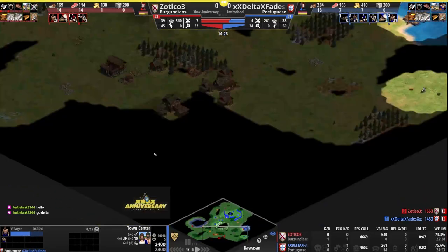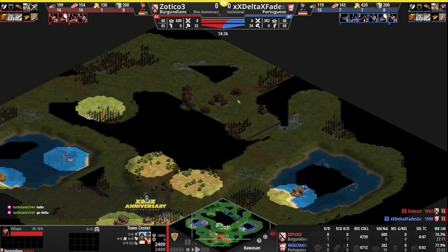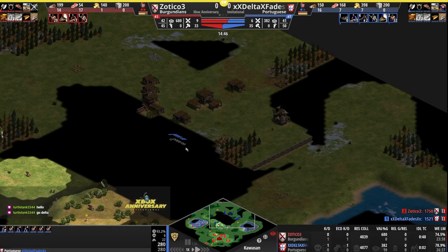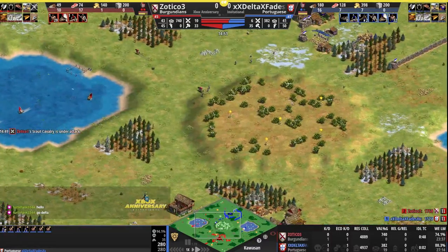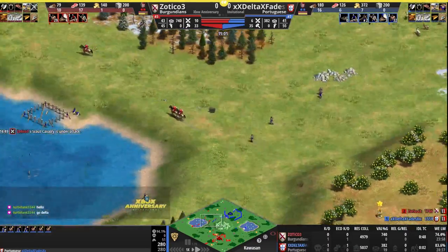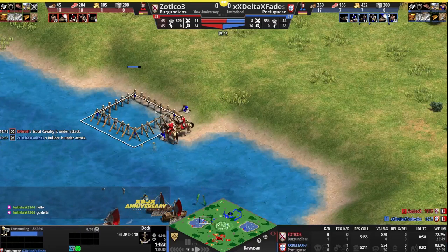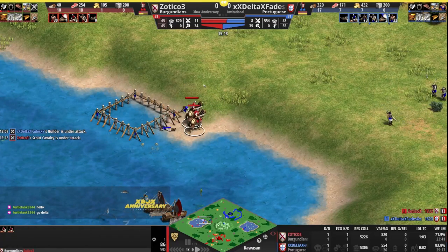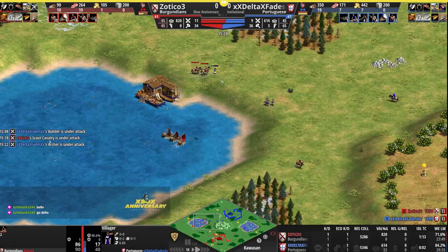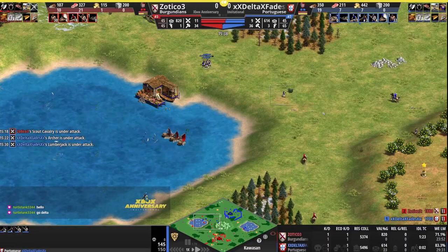Delta didn't find all the resources on the back. Zotico has better vision, more thoroughly on the ponds, and similarly saw mostly everything inside Delta's base except right where the gold is. Spears in the middle for Delta, able to push those scouts away. Forward dock going up, trying to take the lake — scout is going to maybe deny that, but the dock's going to go up, and a villager will go down. Dock complete, another villager kill on the way — one to one in kills. Scouts disengage as the spearmen head over, still one villager killed apiece.